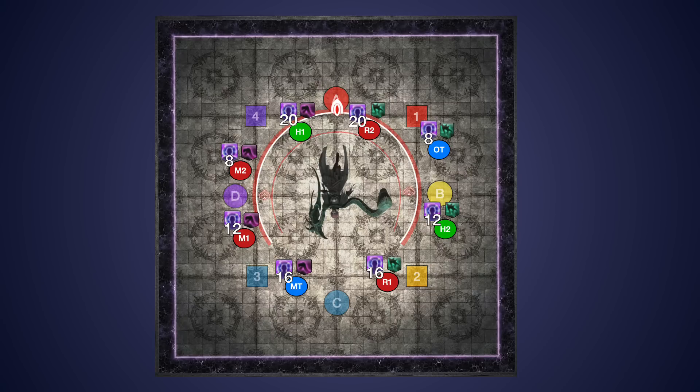Because the boss targets the nearest player to them on either side for the baited snake and wing AoE, we're going to use the hitbox to make this super easy. All you need to do is make sure when it's your turn to bait, you're inside the hitbox. At the start, everyone should be outside of the hitbox except for 20s.